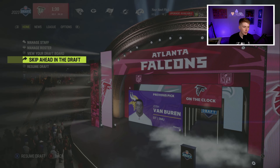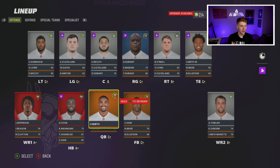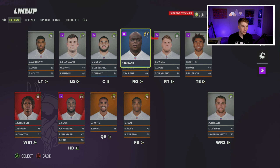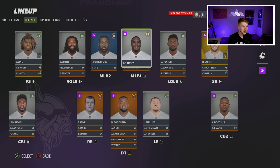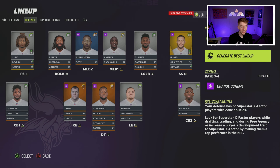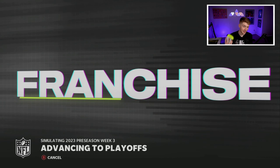That wraps up the draft and the offseason — nothing to write home about but hopefully we can turn Jalen Hurts into a star development quarterback. Going into Season 2, the lineup features Jalen Hurts at quarterback, Dalvin Cook, Justin Jefferson, Jalen Reagor, Adam Thielen, Irv Smith, Brian O'Neal, the guard we drafted moved to right guard at 75 overall, Eric McCoy, and defensively Josh Rutherford, Zadarius Smith, Chris Barnes, Danielle Hunter, Harrison Smith, and more.